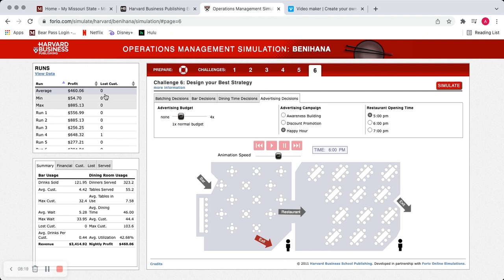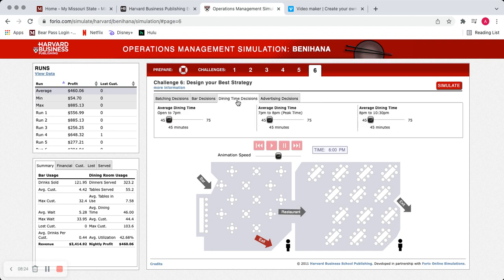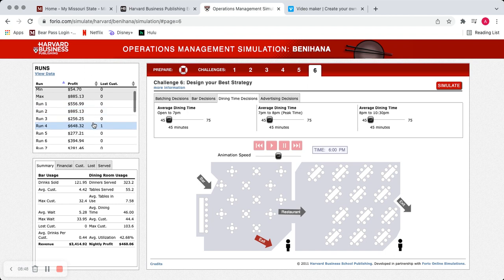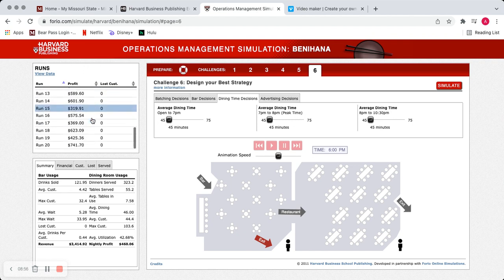When it comes to running a restaurant like this, you really have to know your numbers, your people, your team, your target market, and the community you're in — all of those things factor into every single decision you make and how many customers you serve. My best run was $885, which is insanely good. Even small things matter — on run four I only lost one customer, and all of these details really add up.